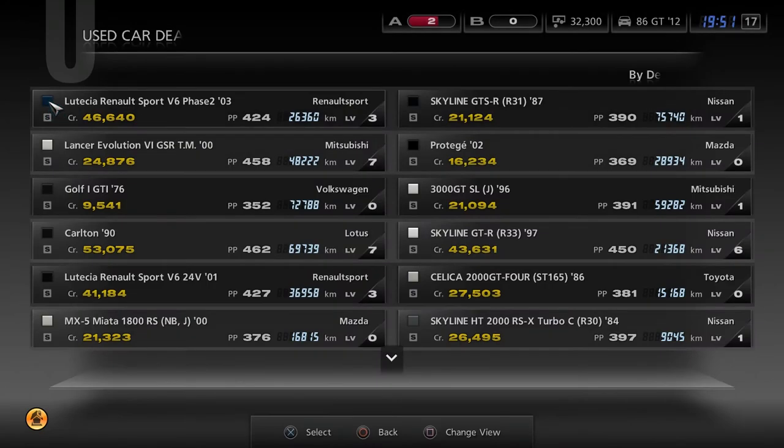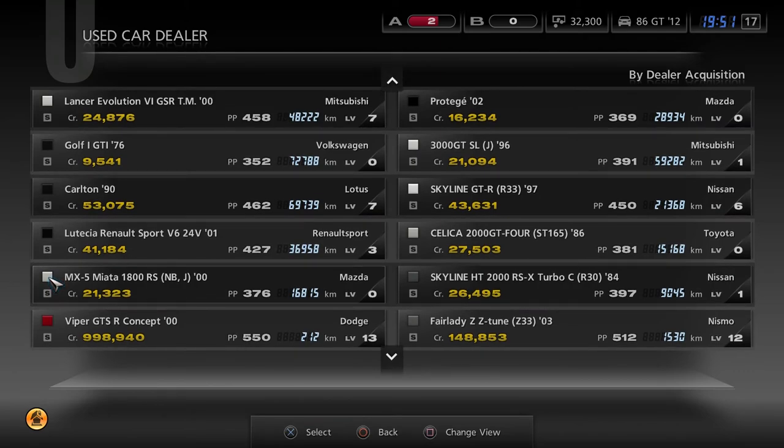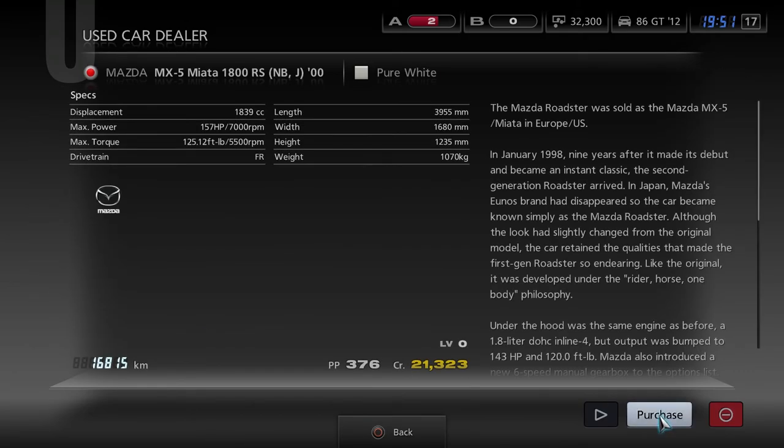This is very similar to Forza 4, except this Miata is actually an NB instead of an NA like the Forza 4 one. So we're going to buy this Mazda Miata 1800RS.